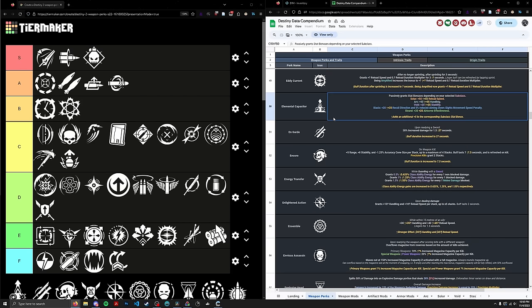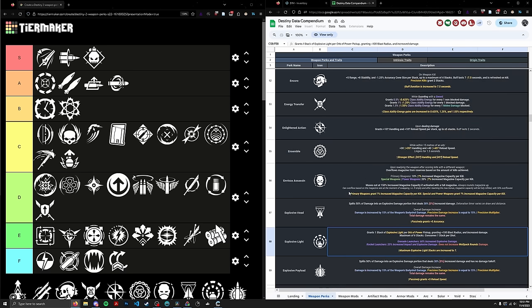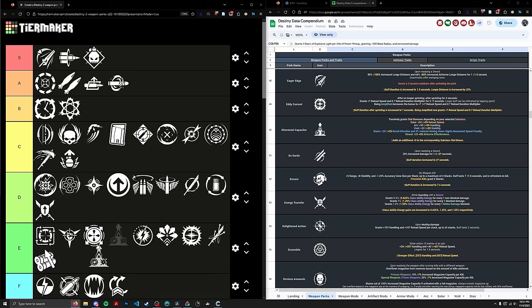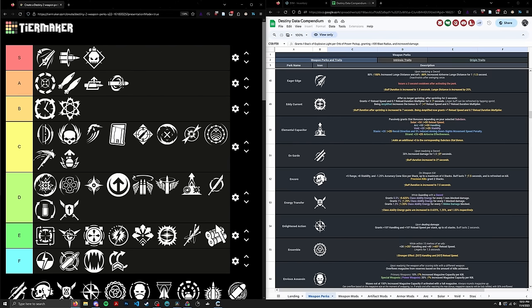Next up, Elemental Capacitor. You could argue it's a PvP perk, but it does increase two of the most important stats in PvE by a lot — 50 — and it's basically passive since if you're playing a subclass, you're playing a subclass and don't have to do anything. That said, is it absolutely insane? No — it does force you to play a specific subclass, and you can get 50 reload or close to it with another perk that doesn't require a specific subclass. Going in the D tier, ranked 89th, placed behind Celerity.